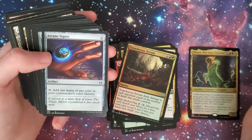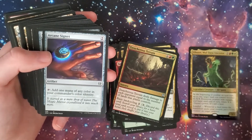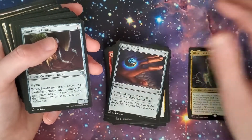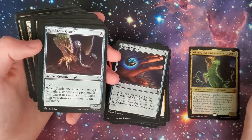Arcane Signet — two, tap: add one mana of any color of your commander's color identity. It's a great card, super cheap, and in Commander it's going to get you a mana of any color you need.